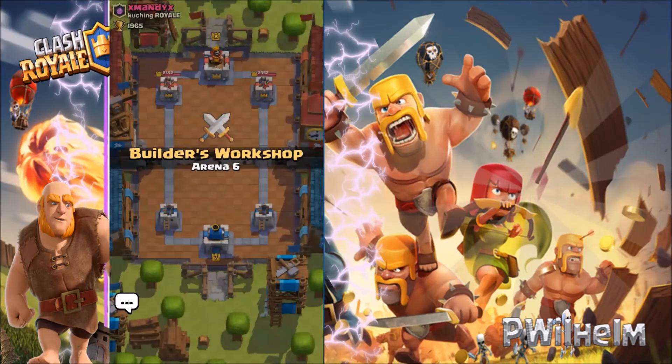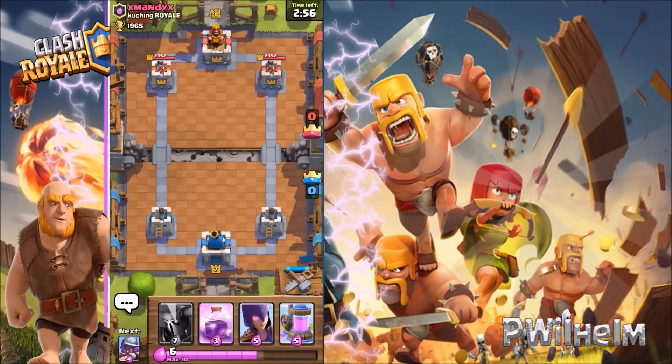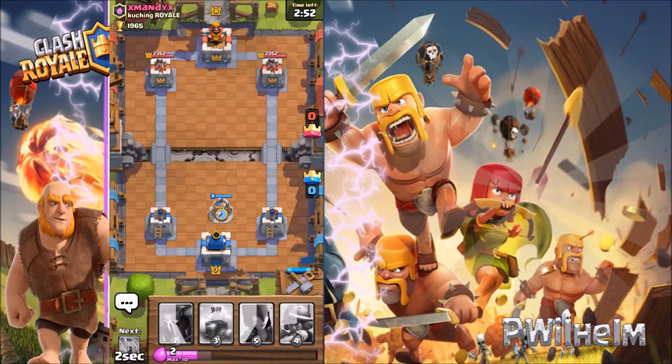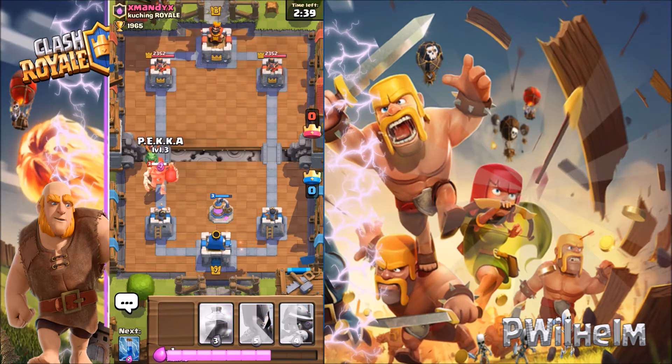I got my Pekka, my Waze spell, and my witch. I'm gonna put that elixir collector down and wait until my elixir is a little bit more up so I got more of it. I'm also gonna counter — he's casting his giant skeleton and his baby dragon.